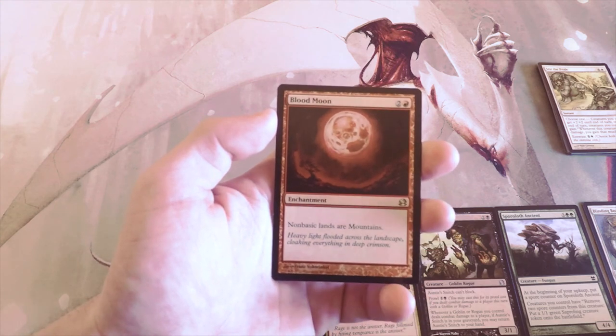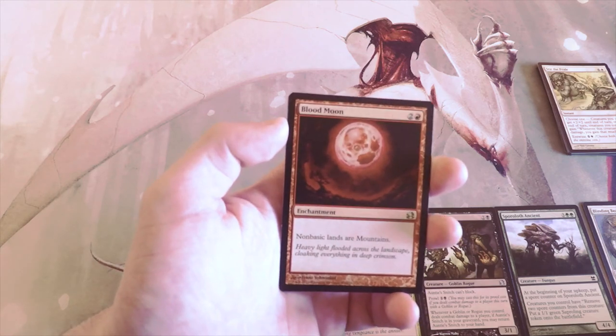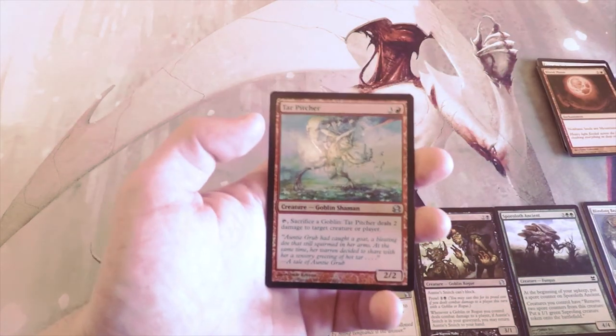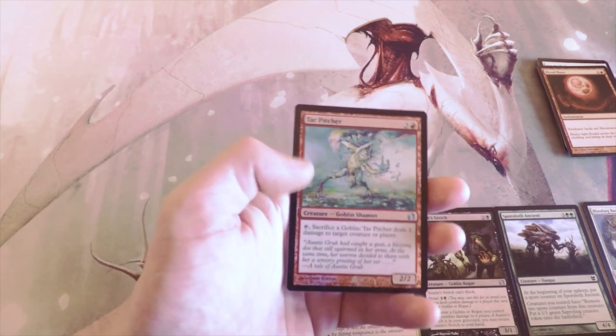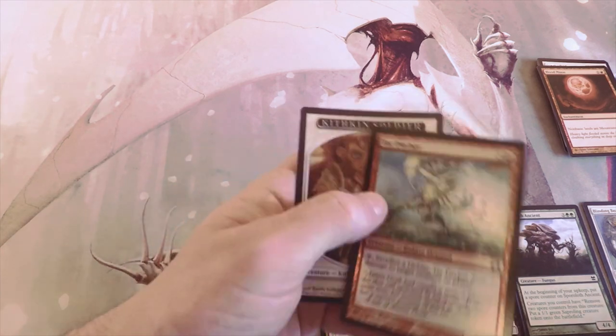Our rare is Blood Moon — two and a red for an enchantment, non-basic lands are Mountains. Hugely powerful in constructed, very terrible in limited without a doubt. Our foil is Tar Pitcher, three and a red for a 2/2 — sacrifice a Goblin and it deals two damage to target creature or player. Definitely a card you'd want in the Goblins deck.